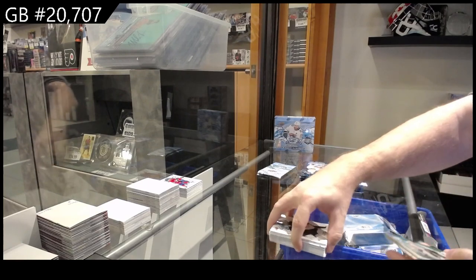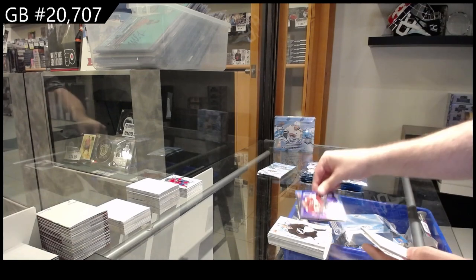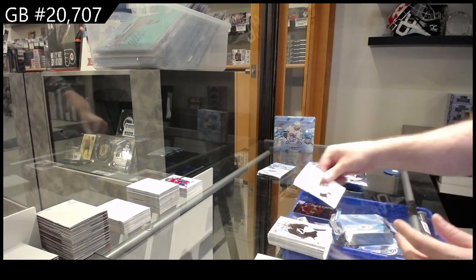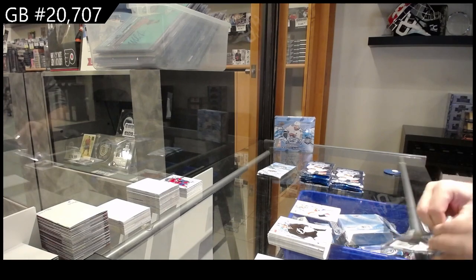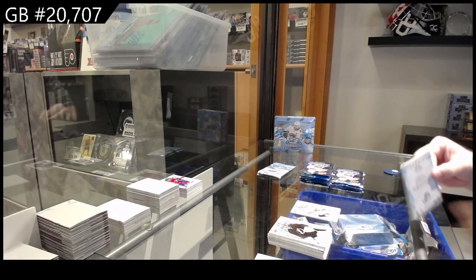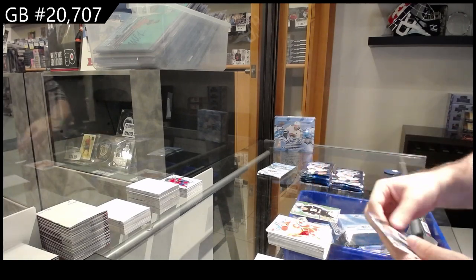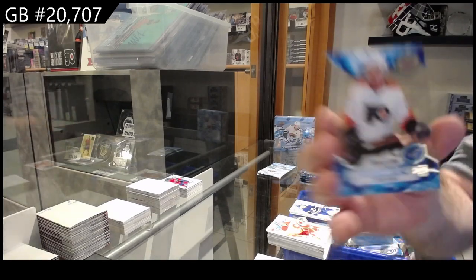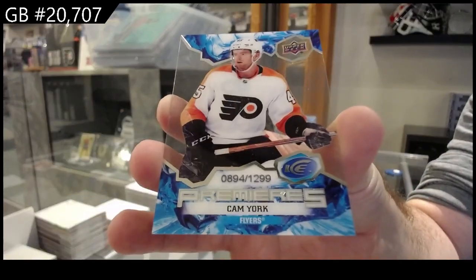We've got a green of Bernard Docker for Ottawa, sub-zero of Barkoff for the Panthers, and a rookie for Florida — Spencer Knight. Green of Pasternak for Boston, a rookie for Tampa — Colton — $12.99 Cam York for Philly.